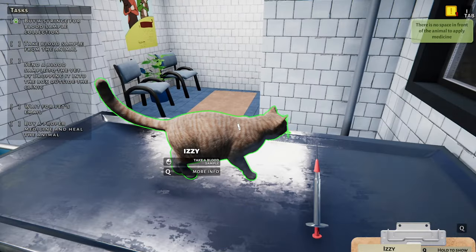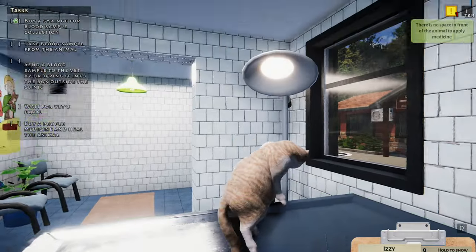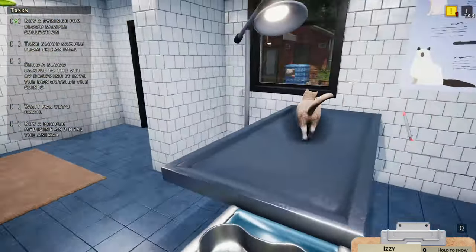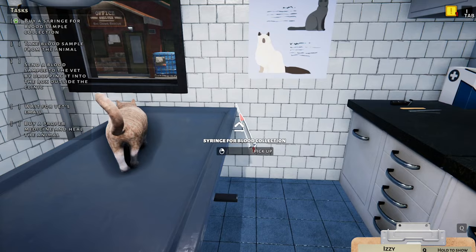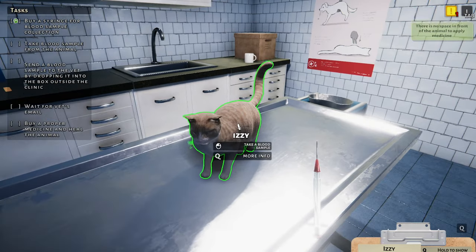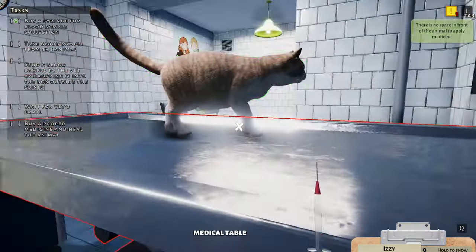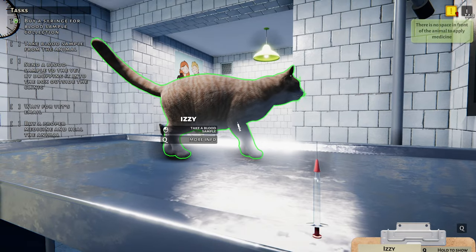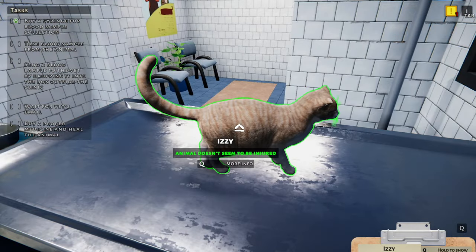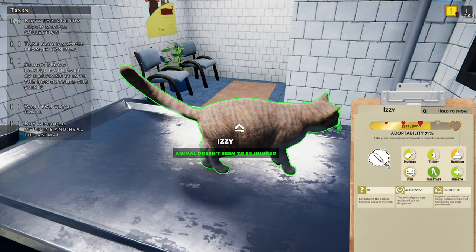Alright. I need to — oh, you're right there. Did I get it already? Where's the syringe? Hey, calm your farm. I can't get it if I can't get it. What is going on? Oh, you don't seem to be very happy. Doesn't seem to be injured though. Oh, she's aggressive — you're cranky.